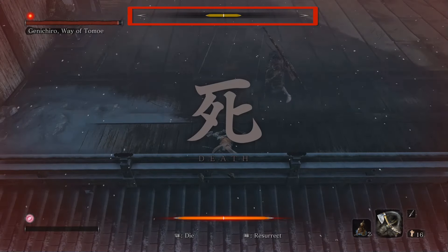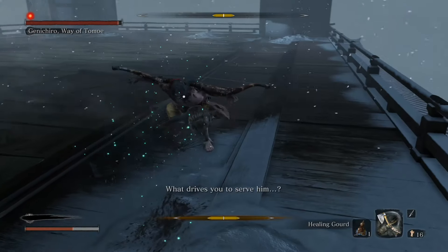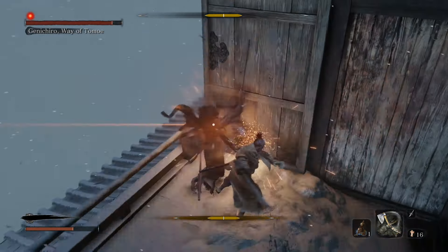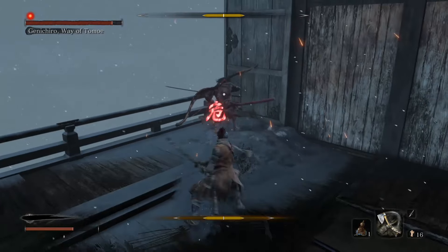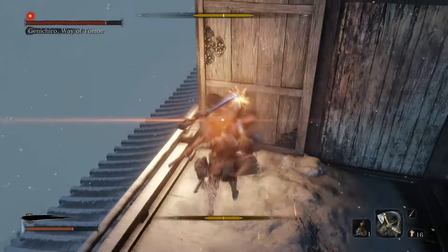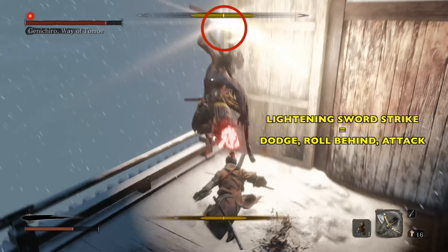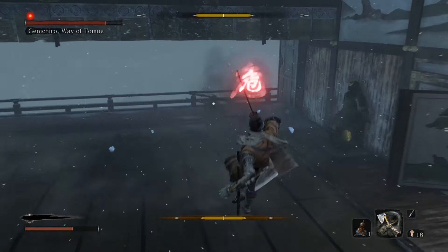He got me there — he had a perilous attack and it was a thrust, so I sort of Mikiri countered that. I'm trying to heal and get out of the corner, then I got him in the corner. I'm trying to get his posture meter up and force him into attacking me, but when I see the perilous attack coming I dodged back — you can do that, but it's not recommended. Now here comes the lightning arrow — normally you just want to dodge this. You could stay in the air and get hit and come down — that's what I should have done, but I just wasn't feeling it and decided to dodge away from it.